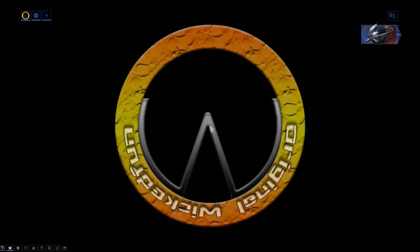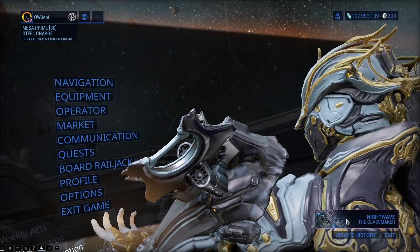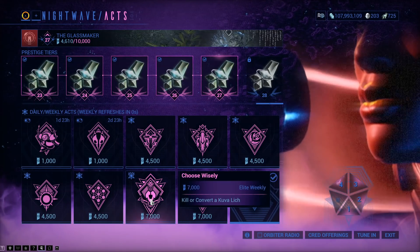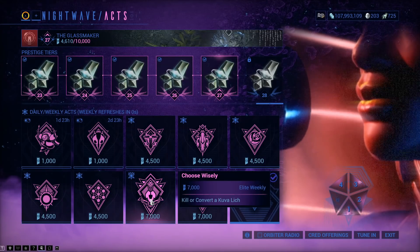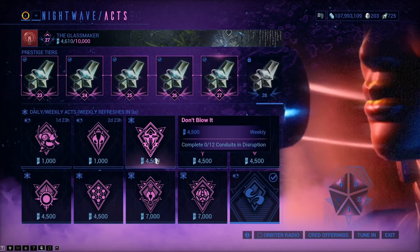Week 19 of The Glassmaker, Nightwave Series 3. This week, the elite acts are: unlock 10 relics and kill or convert a Kuva Lich. I actually got rid of my Lich because I got sick of waiting for that one to appear, and there it is.